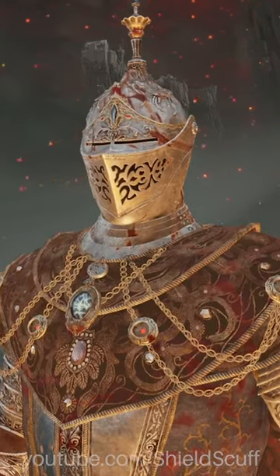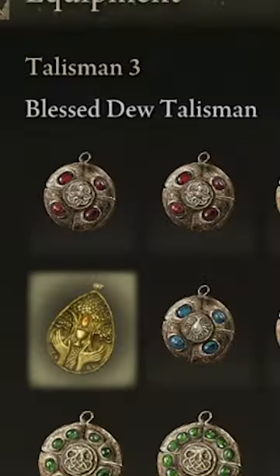But what players may not know is the talisman restores 2 HP every time it's equipped too. So you can spam equip and unequip to heal yourself really quickly.